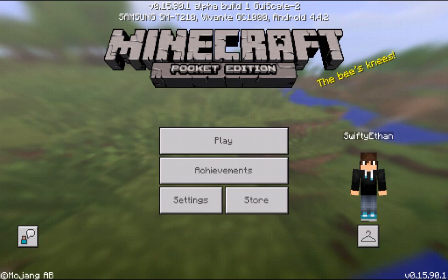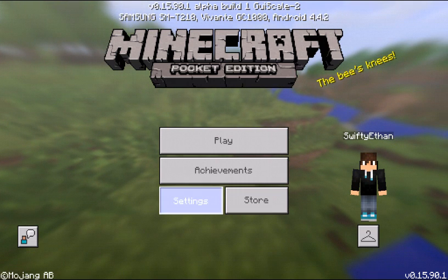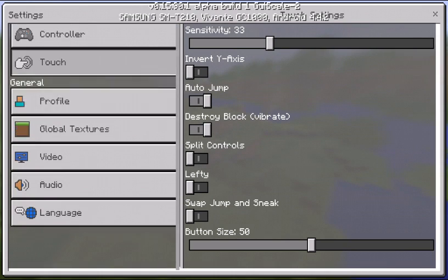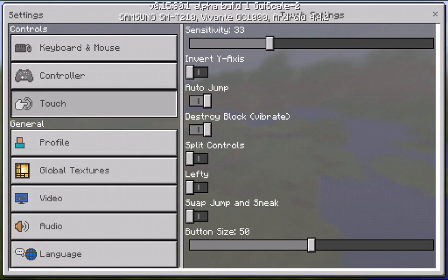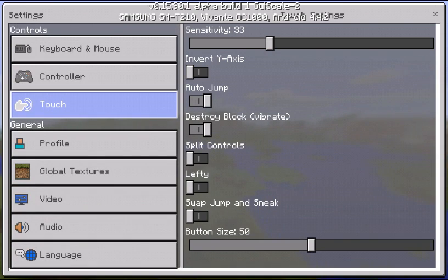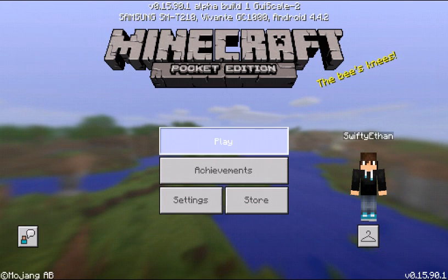The first thing I want to show you all is that when you go into the menu, things now have colors. Profiles are blue, videos are blue, audio is brown or orange, the language section is now blue and white, and the controller, touch, and keyboard and mouse settings have kind of a revamped texture.